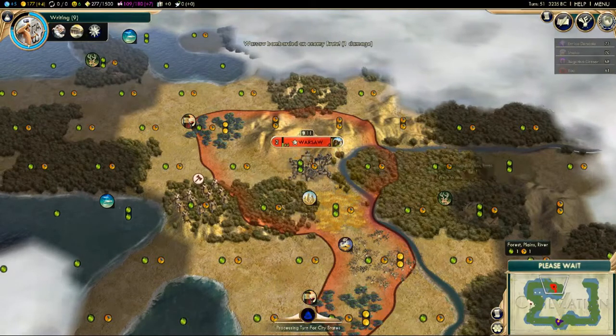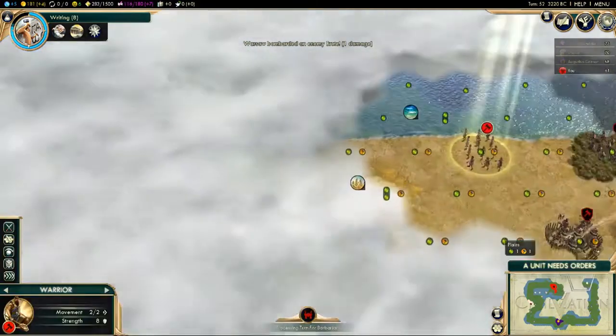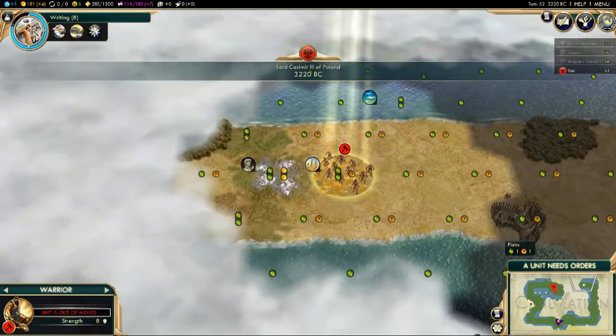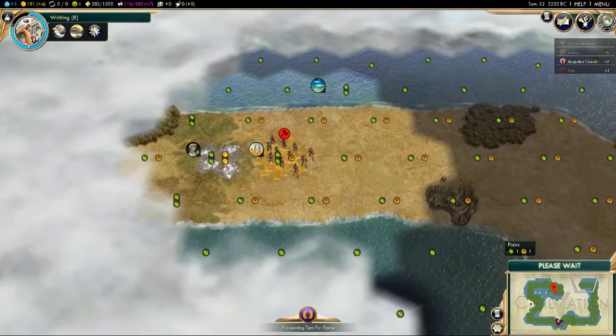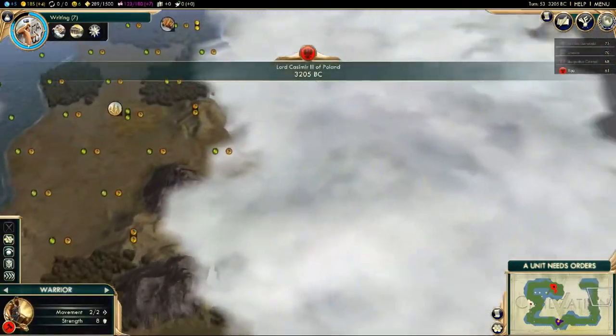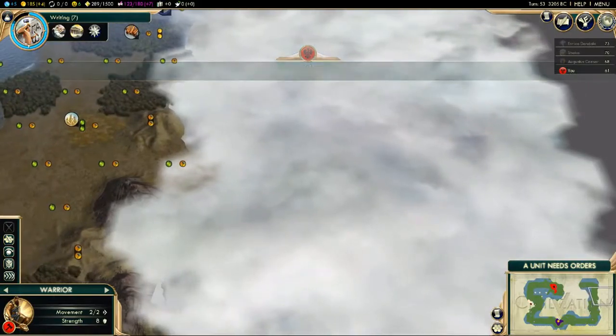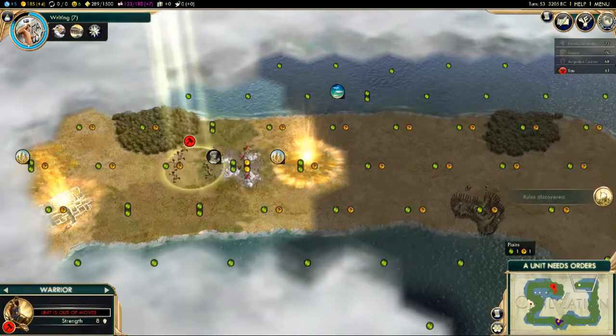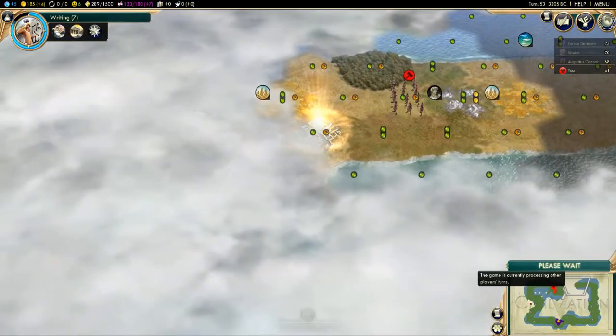This is a very pressed-shaped map — I did not choose for it to be like that, it doesn't look very naturally formed. There is some grassland over here which is of note, but also notable is that we never saw where Venice was. I'm guessing they're somewhere in this cloud here.